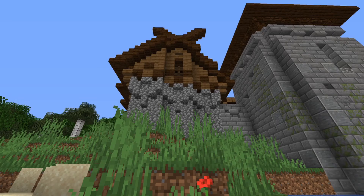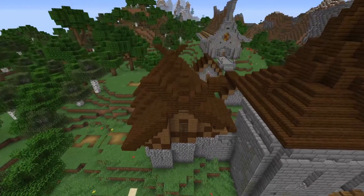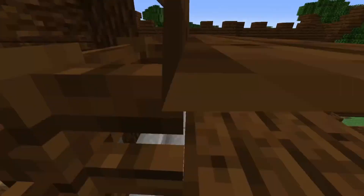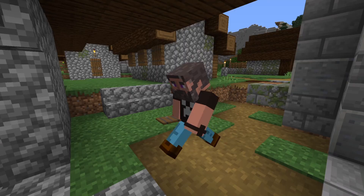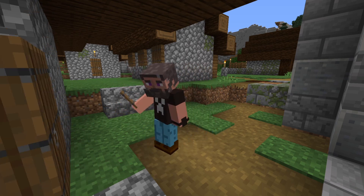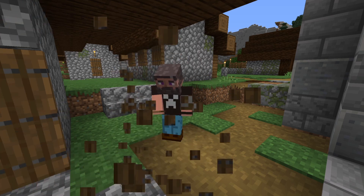After some grinding and building, I am proud to present this gatehouse in its current shape. As you can see, I've done some decorating on the wall here and added some dark oak stairs on the roof. However, the inside of this build is not quite complete yet, but I'm running out of time for this episode, so I'm just going to cover it up with some spruce doors.